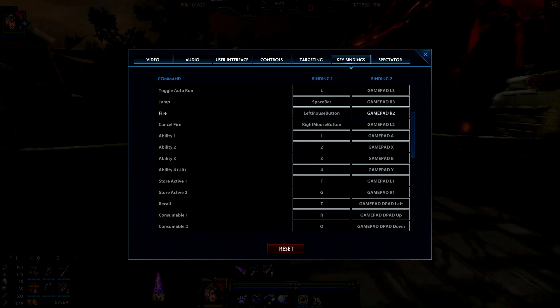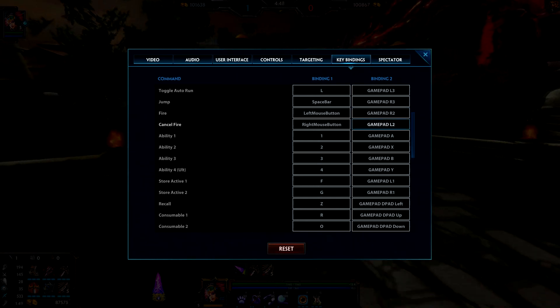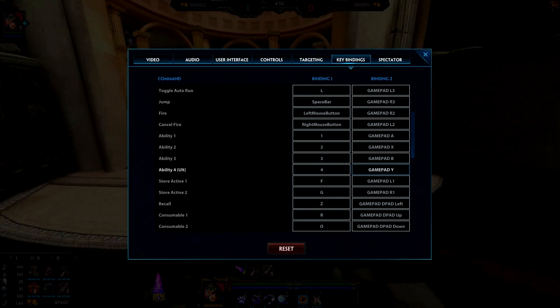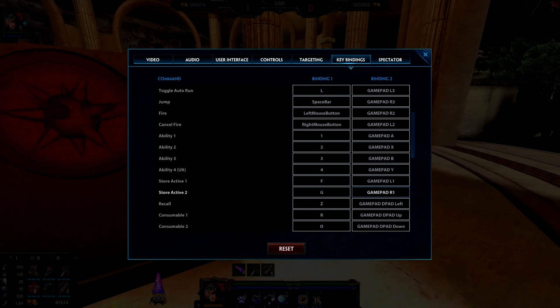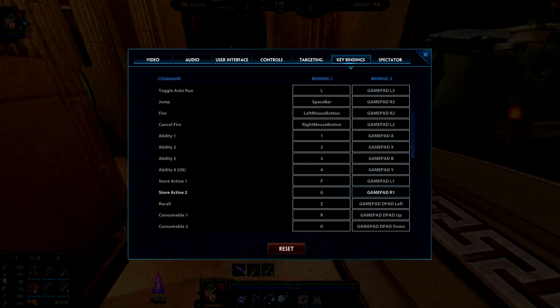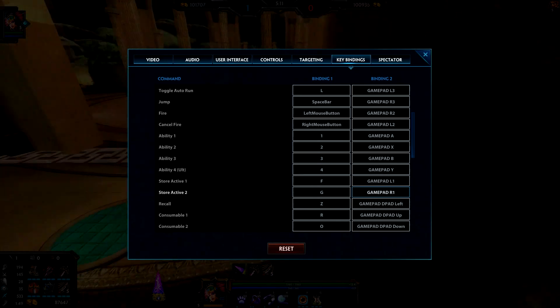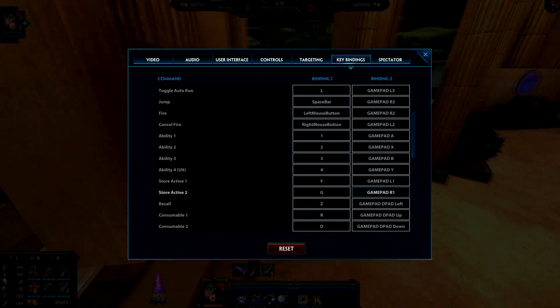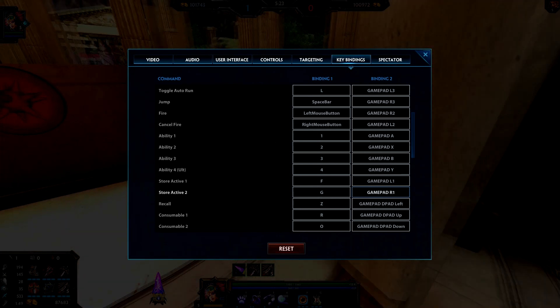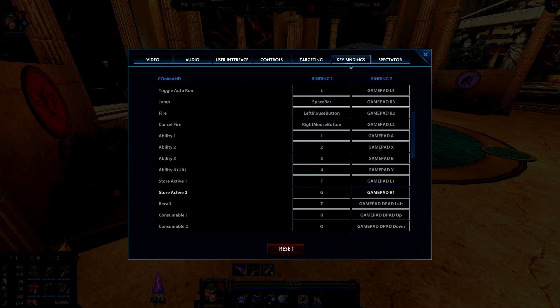Fire is Gamepad R2 — that's your right trigger. Cancel Fire is L2 — your left trigger. Ability 1 is A, Ability 2 is X, Ability 3 is B, Ability 4 is Y. Store Active 1 is Left Bumper, Store Active 2 is Right Bumper. I really like this layout because fire and your actives are all right next to each other, so you can press them instantaneously. My fingers never really leave the fire, cancel, and active area since they're all right next to each other.